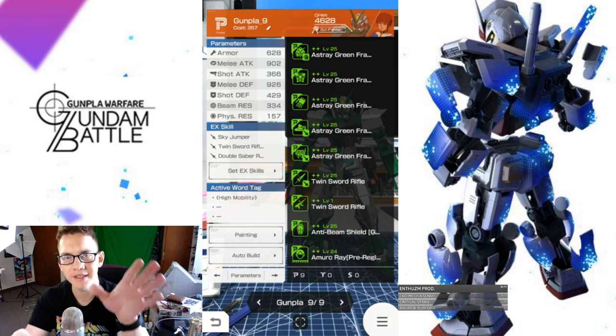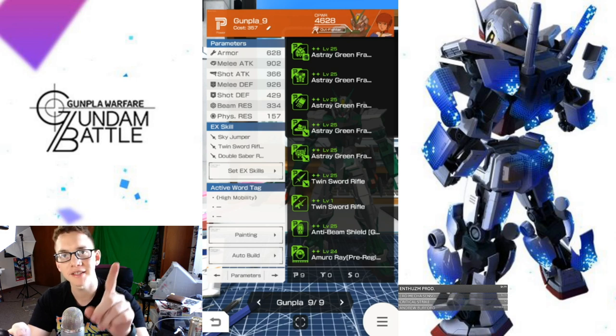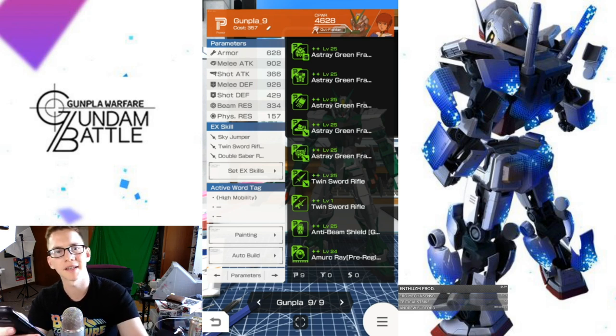The default rarity is going to be two stars for these parts, which is fairly easy to get. It took me a little bit — the shield and arms took a while — but eventually I managed to get it. So we're going to take a look at some of these things.